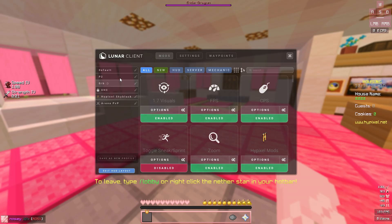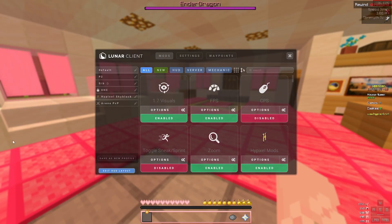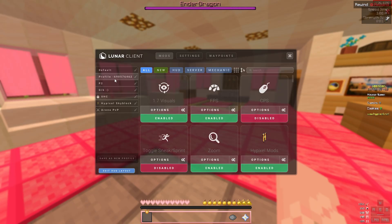For me, the folders are: default, p2, give, uhc, hypixel, skyblock, arena pvp, and all these random ones. This is the one that I use. Once you get here, you're going to want to make a new profile — it doesn't matter which one you choose. I could choose arena pvp, default, or uhc — it doesn't matter. Just press 'save as new profile' and it'll come up with a number. You can change the name, but before you do that, just make sure you remember the number. Mine's 6905.